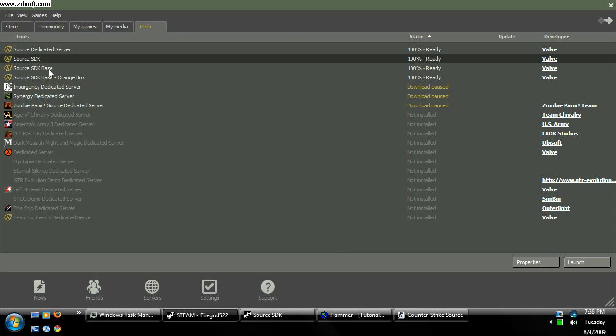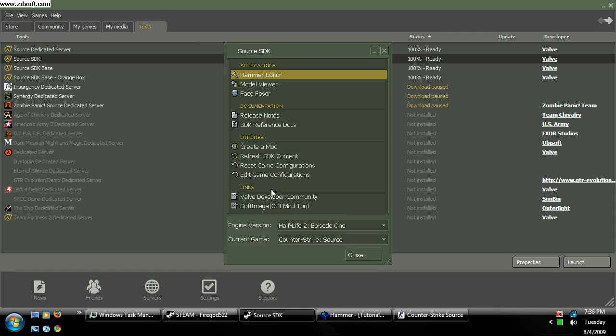We're going to go ahead and open up Source SDK, and once you have that open, we're going to choose our engine version and the game version. I'm going to use Half-Life 2 Episode 1, current game Counter-Strike Source, mainly because I feel like it. There's not really much of a difference if you choose the Orange Box engine or whatever game — it won't really matter.